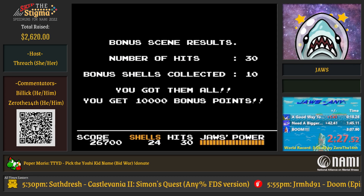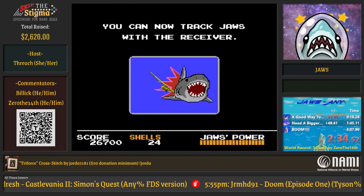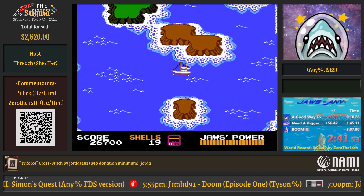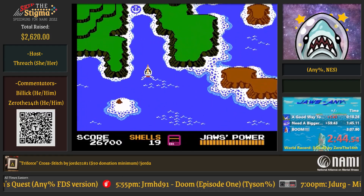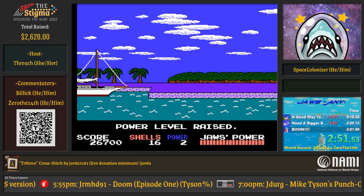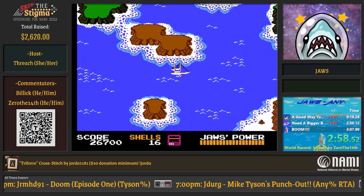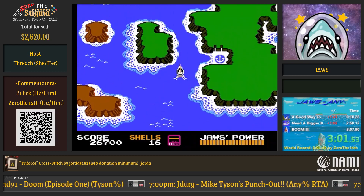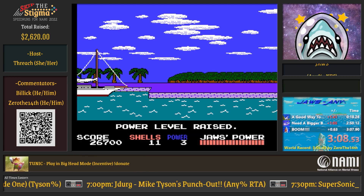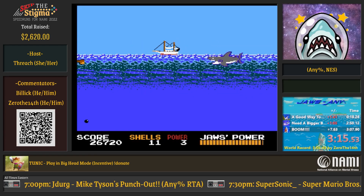The submarine doubles your attack power and gives you an extra hit. It used to be that in any percent runs we went for it. Now while we're upping the power here, each power level will double your attack on Jaws. And when you get into a fight, you'll notice he's going to be using cannonballs — the cannonballs also do double damage on Jaws.